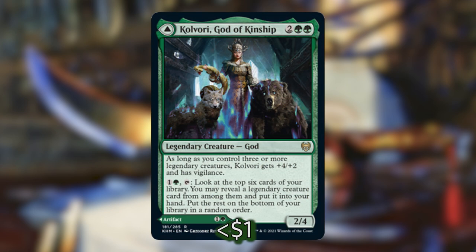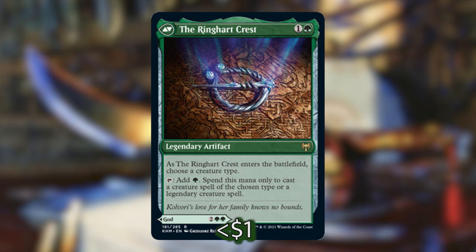Next up we've got Kolvori, God of Kinship, that costs 2 and 2 green for a 2-4 legendary creature god. As long as you control three or more legendary creatures, she gets +4/+2 and has vigilance — which she'll already have from Asika. She can also tap, pay 1 and a green, look at the top six cards of your library, reveal a legendary creature, and put it into your hand. Like the rest of the gods in the set, she is a modal dual-faced card, and on the other side she is essentially just a mana rock for our legendary creature spells.